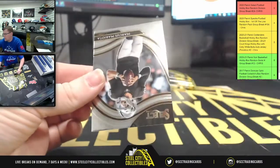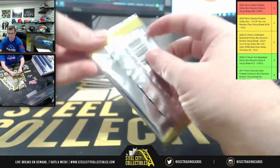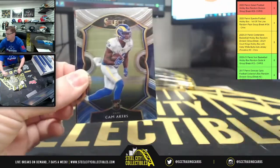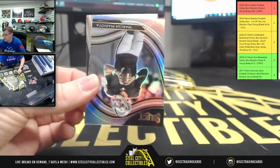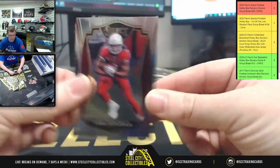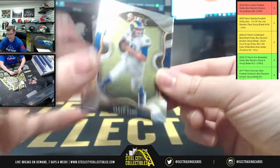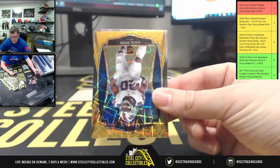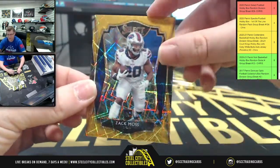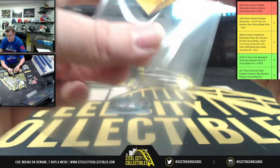Oh my god — Jake Ludden, upside down Marcus Mariota. We got Joe Reed, Cam Akers, T. Higgins, upside down Marcus Mariota, Larry Fitzgerald. We got Jared Goff and Antonio Gandy-Golden — and Antonio Gandy-Golden is numbered out of ten, number 1 of 10.